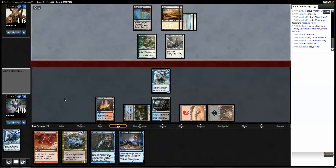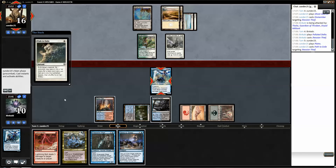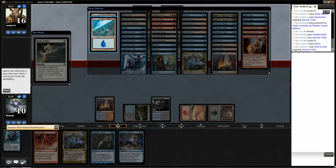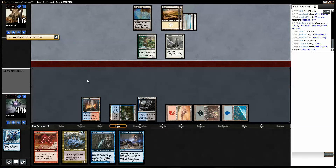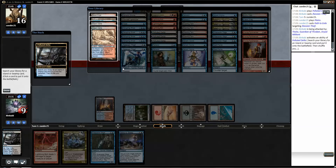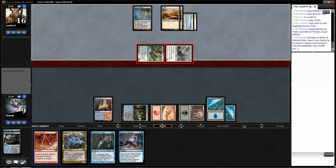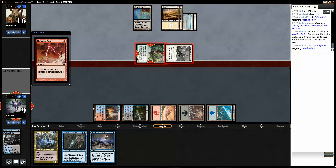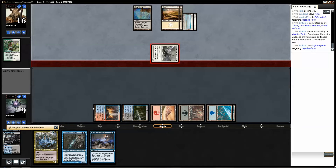Do we have another piece of removal? Another Path to Exile. So now we have to decide which one we want to kill. I actually think I want to kill the Dread Militant now, because it makes future Lightning Bolts better. We don't really care about Thalia anymore — turns out Path to Exile and Thalia is not a good combo.